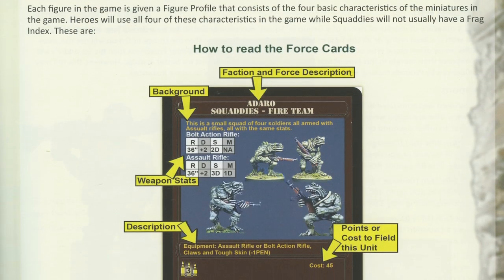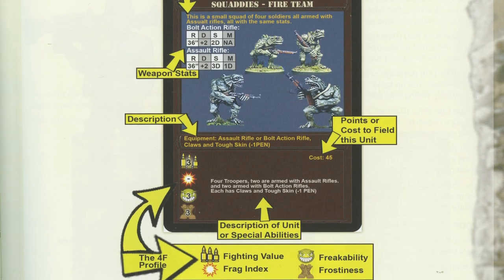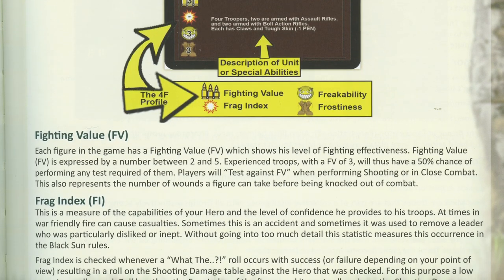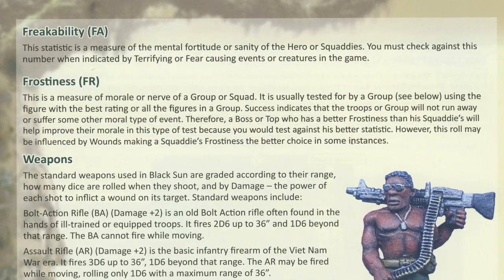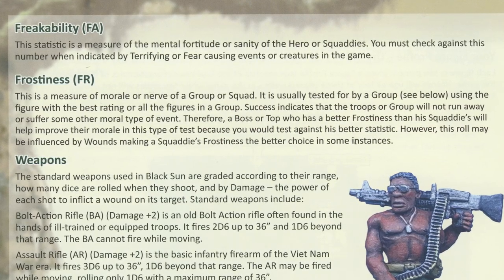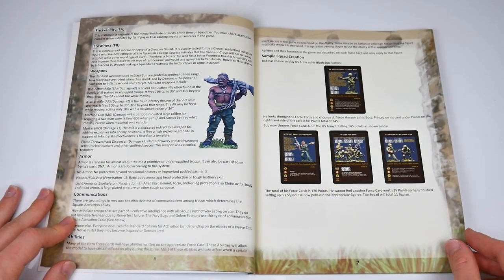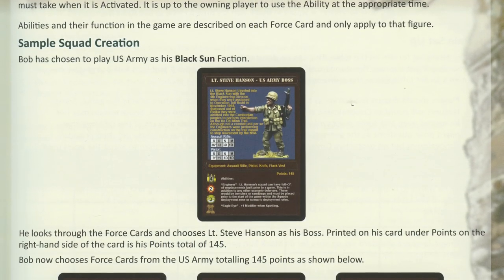Page five details the primary characteristics of models in the game, particularly the four Fs: Fighting value, a figure's general combat effectiveness; Frack index, specific to a hero's leadership abilities; Freak ability, the sanity or mental fortitude of a model; and Frostiness, the nerve or morale of a group or squad. This is a game where the trauma of battle and the bizarre elements of Black Sun's world play a huge part, and the stats of models have lots of mechanics tied to that.